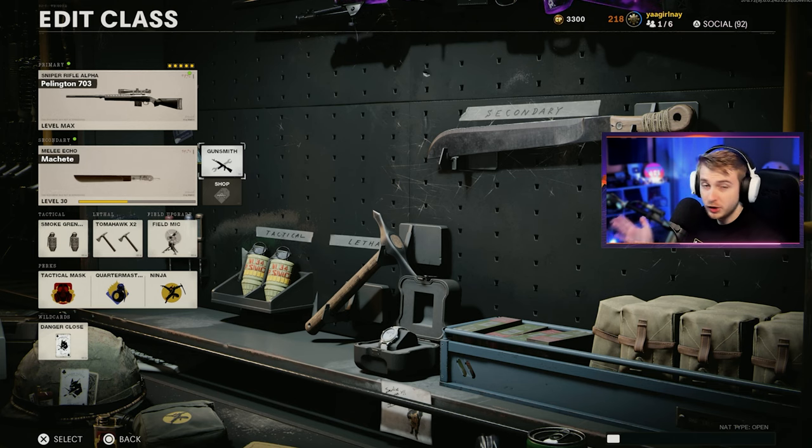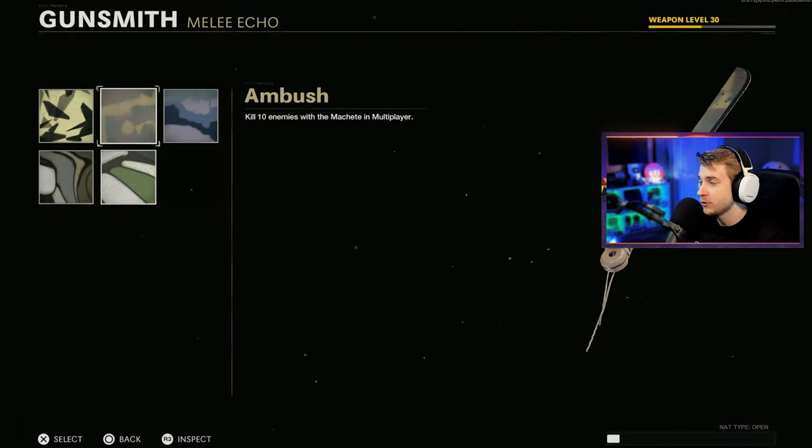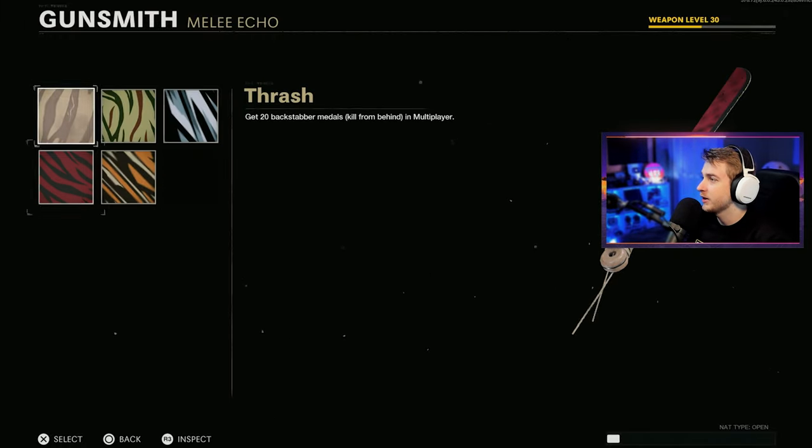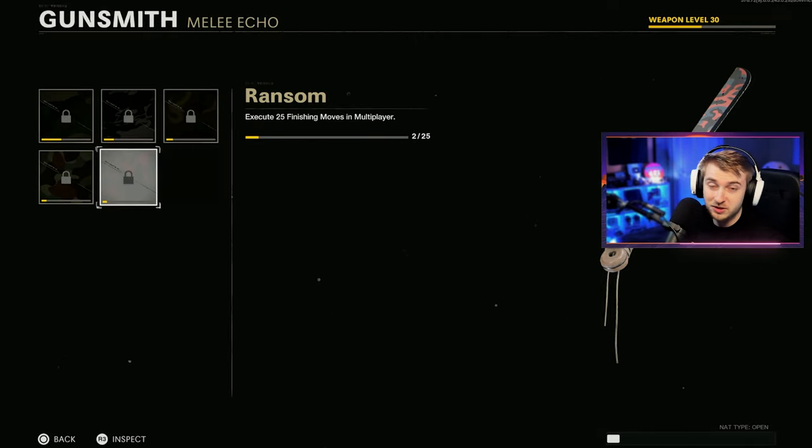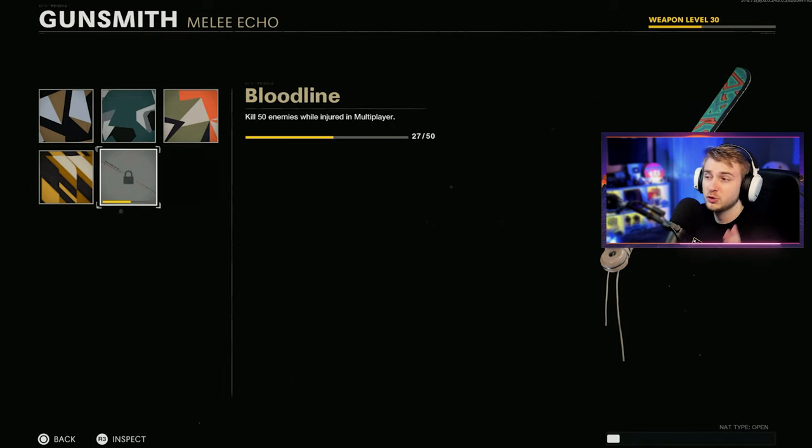We got this leveled up on stream — shout out to those of you that come hang out during the Twitch streams while we're leveling these things up. We got a few camos done while leveling: Sprite and Stripes are done, so Backstabbers and Normal Kills are complete. We basically need all of our finishing moves — 23 out of 25. And for Geometric we're 27 out of 50, which is about halfway there. Should get this one pretty easily.